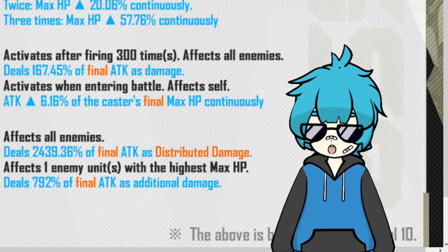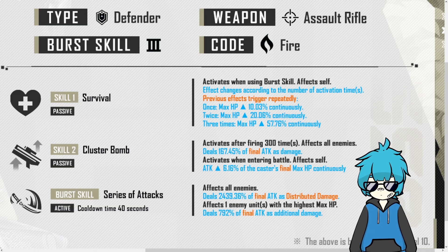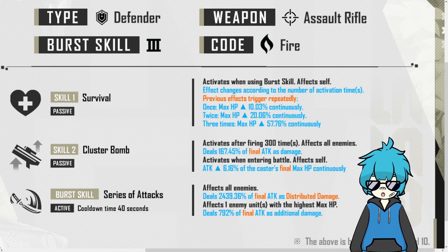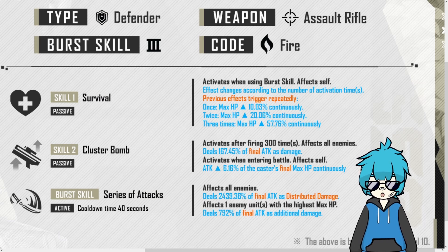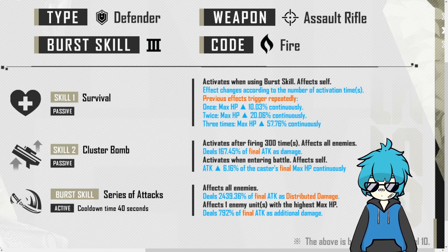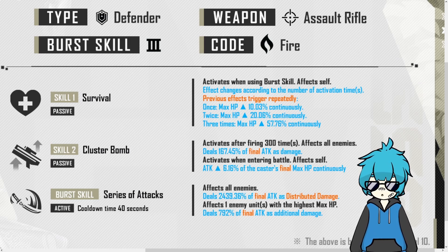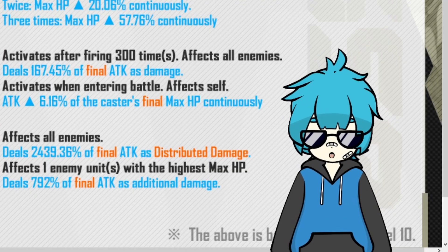The only problem is it might take a while to trigger her skill 1 three times. Based on the skill condition, it sounds like this only activates when she uses her burst, and knowing she is a burst type 3 character, that is not likely to happen very often. So to trigger her skill 1 three times, you probably have to do 5 or 6 rotations to reach her actual max HP. I can see her as a character that starts decent but only gets better as the fight progresses.